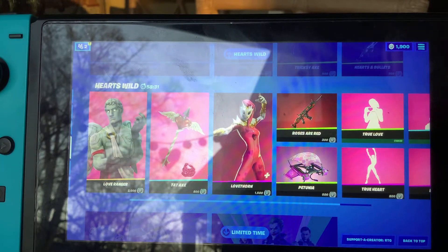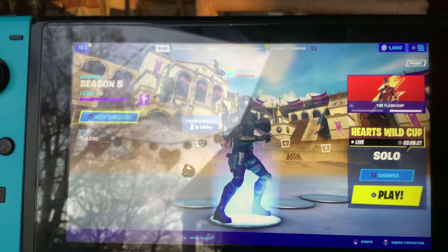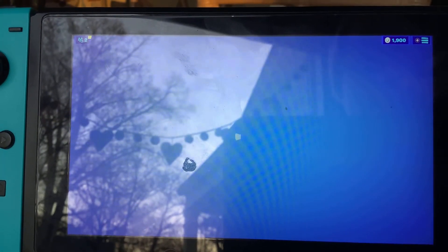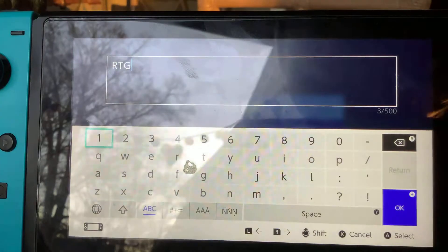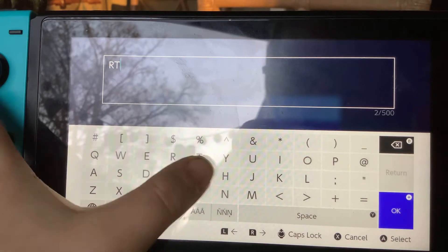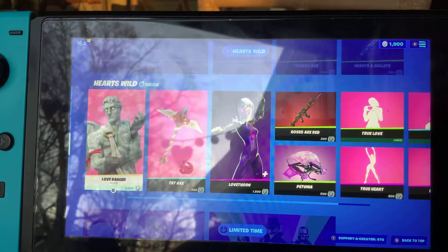Go in the item shop. I just want you to use my code, so go to the item shop, press whatever you need to press, and you press A, and then you do R, T, G, and then done. There you go.